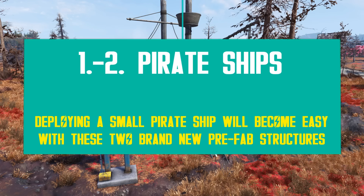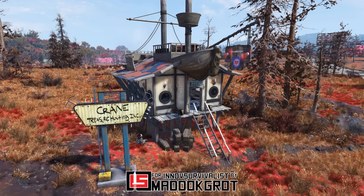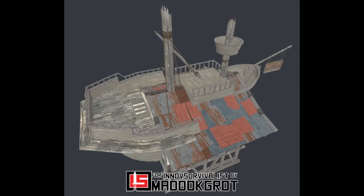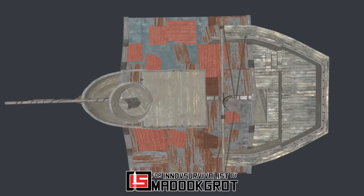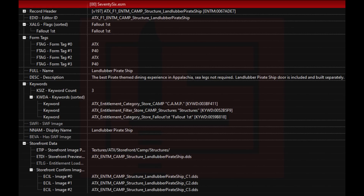Who would have guessed that Bethesda was planning to release pirate ships? I have seen a few ship-looking camps in the past, so perhaps that's where they've found inspiration to go forward with the idea. There are two pirate ship prefabricated structures in the game files with the Nuka World on Tour DLC, and they are both labeled as Atomic Shop entries. The preview surely makes it look exciting and realistic.